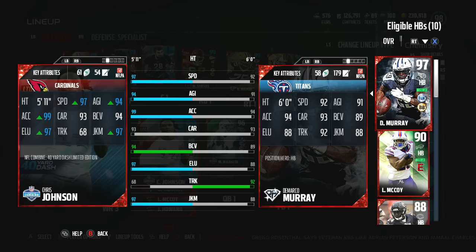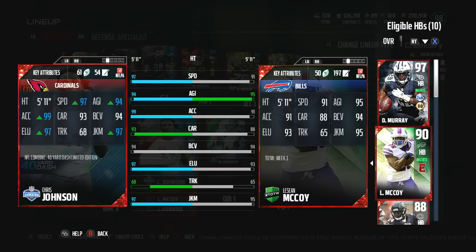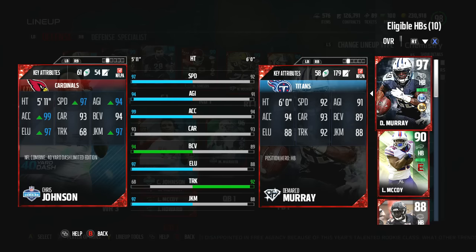DeMarco Murray has been unbelievably fantastic. I sold Marcus Allen, even though I think he's been the number one running back I've used all year when fully maxed out. But DeMarco is going to be my number two back, and my number three back — LeSean McCoy — will rarely see the field. I mainly just use the two-personnel backfield.